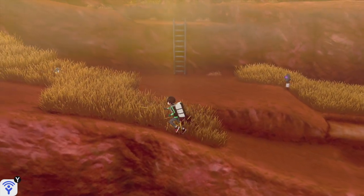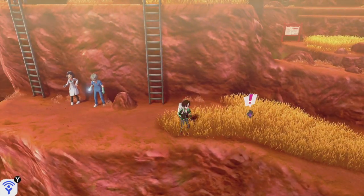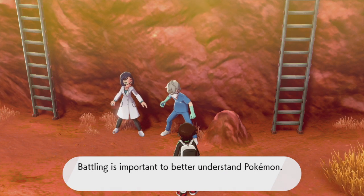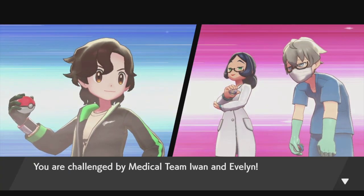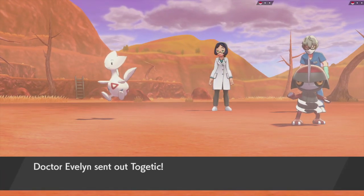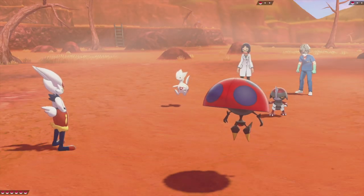Route 6 seems to be a nice, kind of desert area. I don't want to encounter any wild Pokemon, but I did see these trainers and I want to do a battle. Let's begin our Route 6 journey by facing Medical Team Iwin and Evelyn. That doctor looks really depressed - why is depression a theme of this game? We got Phora and Flowbug out first.